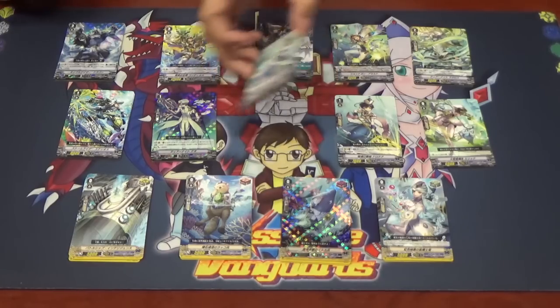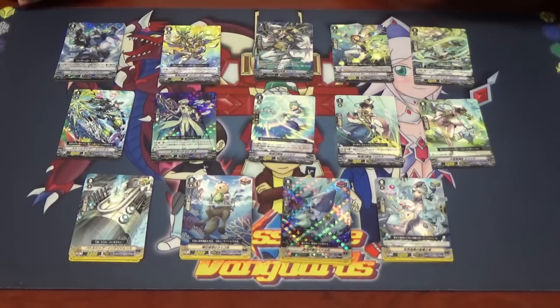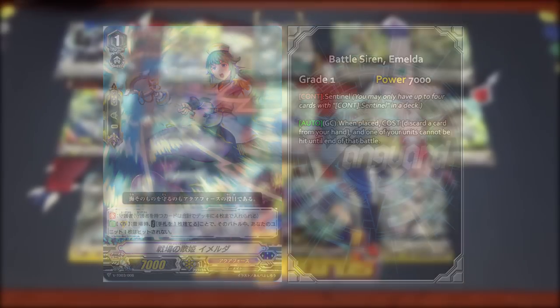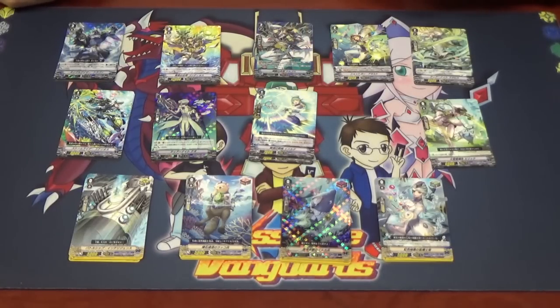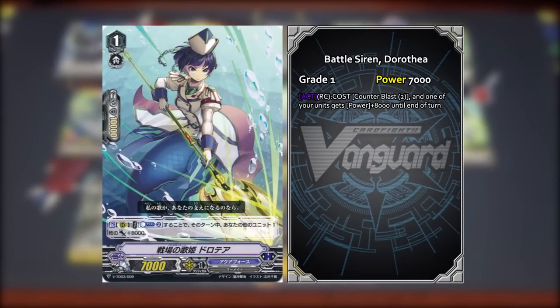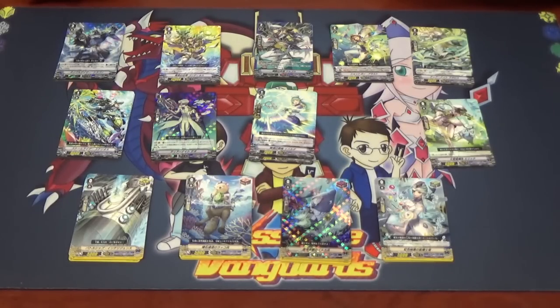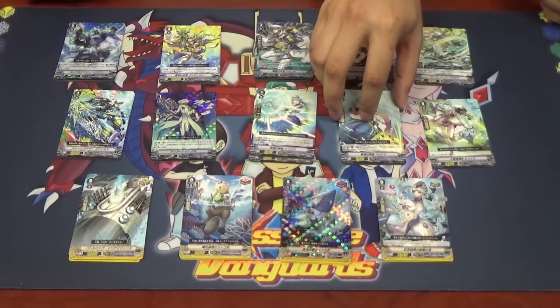Next is the vanilla perfect guard: Battle Siren Imelda. As a Sentinel, you can only have four copies in the deck. When placed on the Guardian circle, discard one card from your hand as the cost, and for that battle the unit cannot be hit. Then the last card is Battle Siren Dorothea. Her skill: on the rear-guard circle, Counter Blast two and one of your units gets plus 8k. High power setup, but a very high cost.